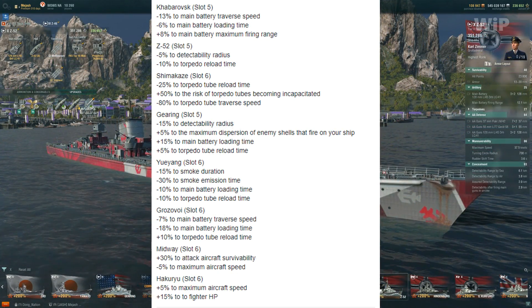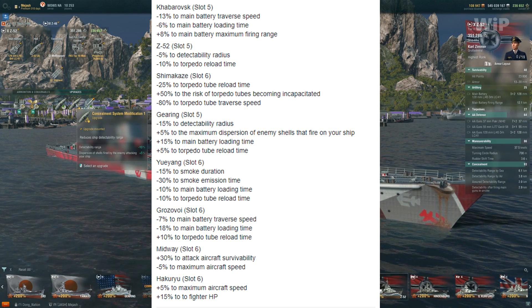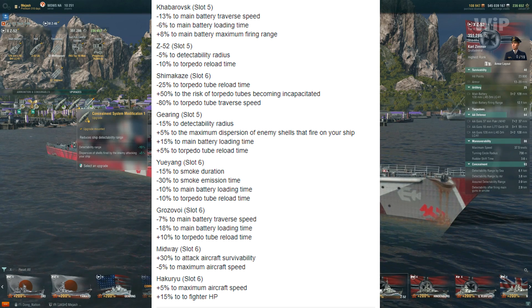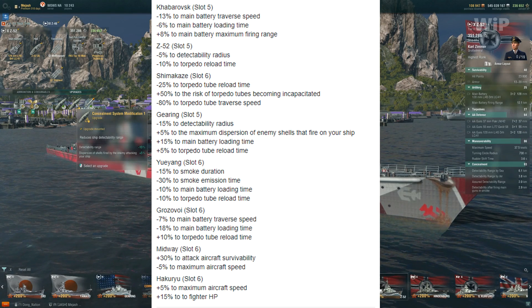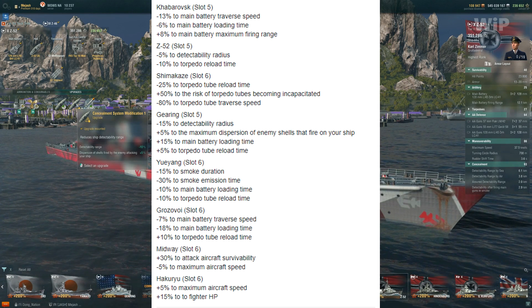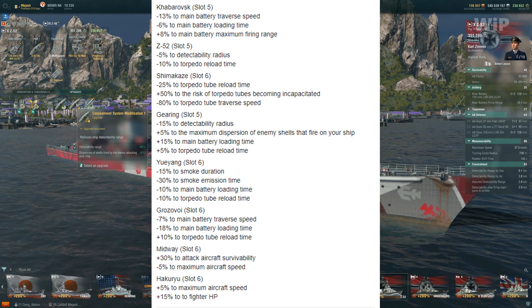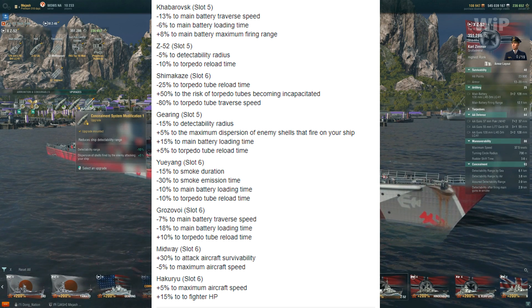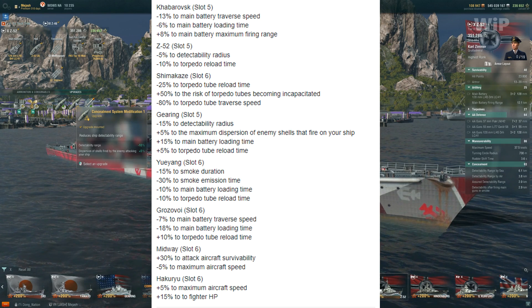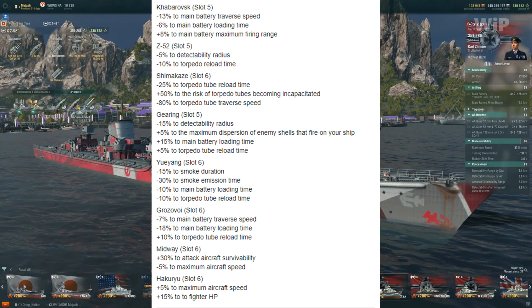Here we go with the Z-52. Slot 5, which is another concealment. Negative 5% to detectability radius and then negative 10% to torpedo reload time. This is going to be a sketchy one that some people might take. You're going to lose a little bit of detectability — maybe 0.2km or something. You're already out-detected by almost every tier 10 destroyer anyway. But you do get faster torpedo reload. You could potentially take this and be a bit more aggressive with pumping torps out. This is going to be a game-time decision for me — I could potentially see taking it.